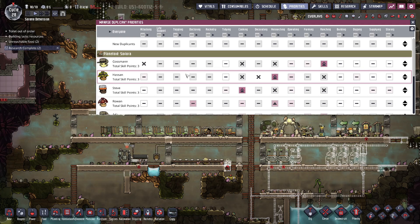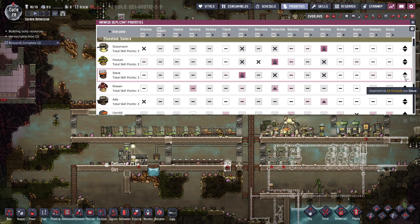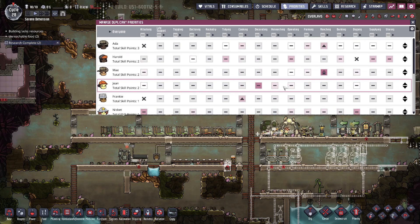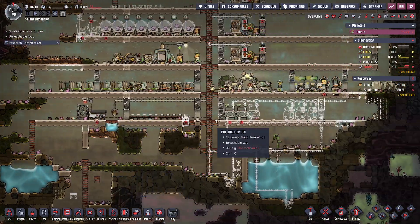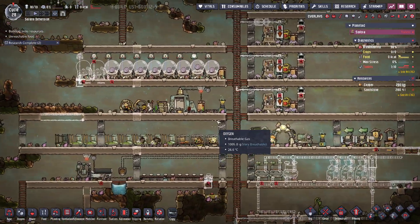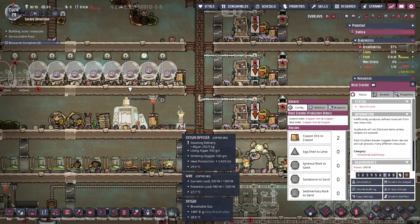We do have some duplicants, so let's change some of these priorities. We need to focus on the calorie uptick here. Hit the button over here and it deprioritizes everything, then we'll change that back to higher priority on the cooking. That way the biggest thing they go for is cooking — even when things have a higher priority for them, they will go to the cooking. Still not sure about this automation duplicate motion sensor, but we'll see if it works, and if it doesn't, maybe we'll adjust it.